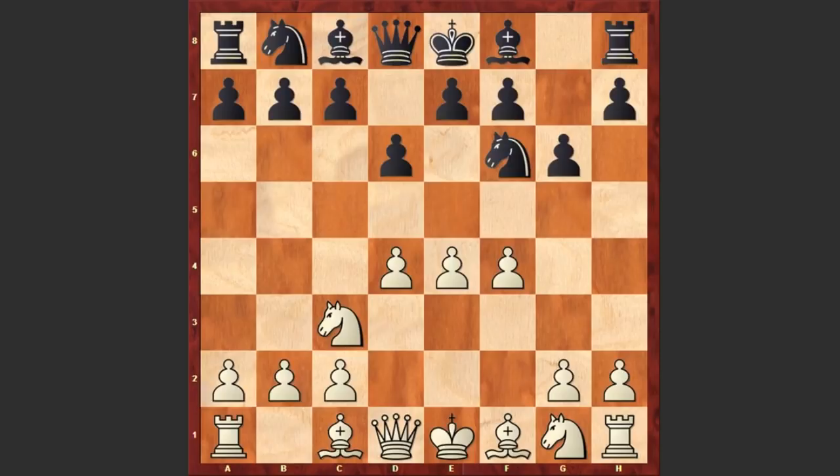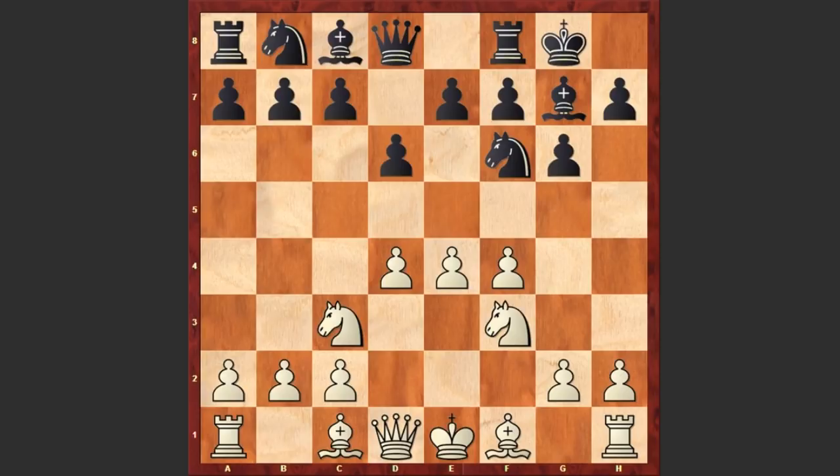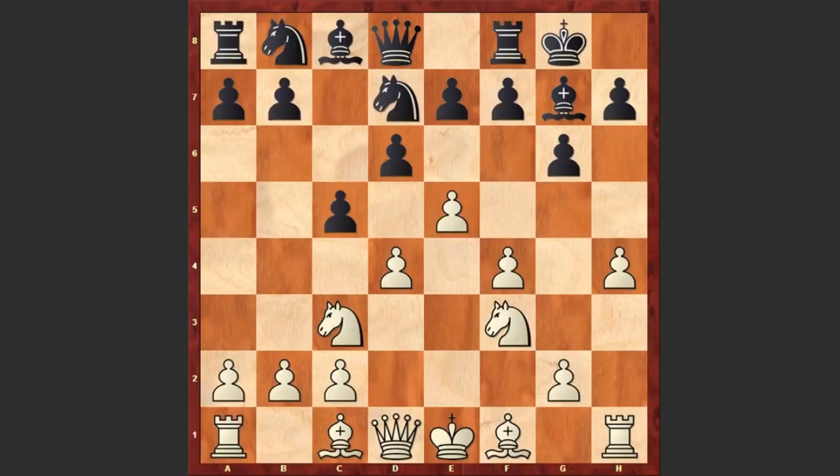Bg7, Nf3, black castles kingside, e5, Nd7, and there it goes h4 — this can opener is marching towards the black king. c5, black is challenging the white center, but there is no way to stop this h-pawn.